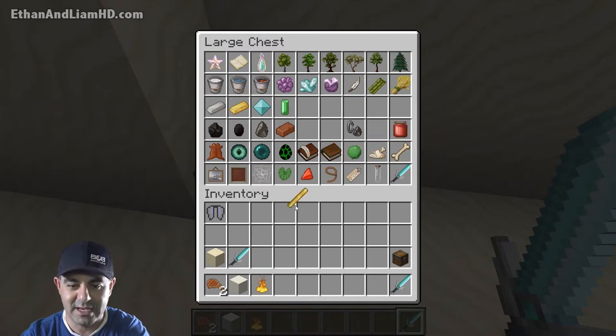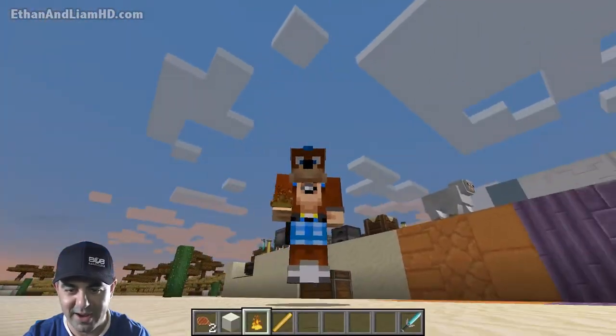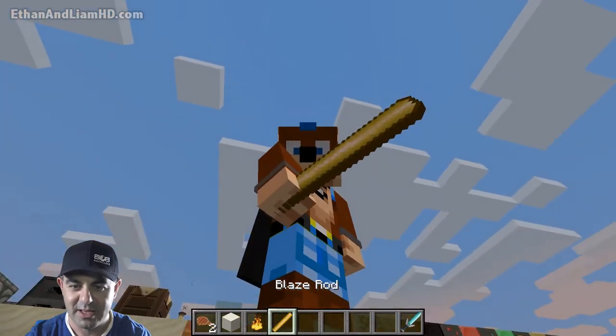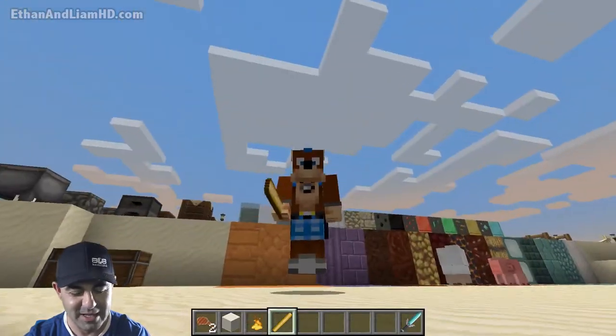It blinks! Holy crap. Look at the blaze rod and the blaze powder — they're freaking sick. You can hold this in your hands — look at the fire I'm holding in my hands, fire and fuego! And then if you hold the blaze rod, it's like a lightning stick. That's what I'm talking about when it comes to cool stuff in resource packs.